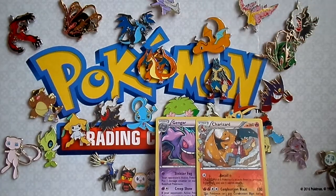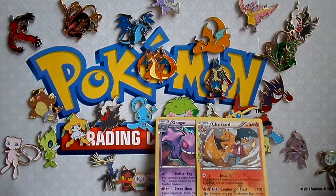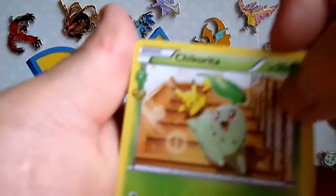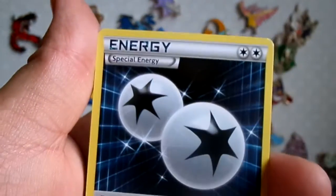Even if I don't pull anything out, I'll settle with those two. Actually, I think my girlfriend needed a Raining Collection. Charizard. So, Chikorita...